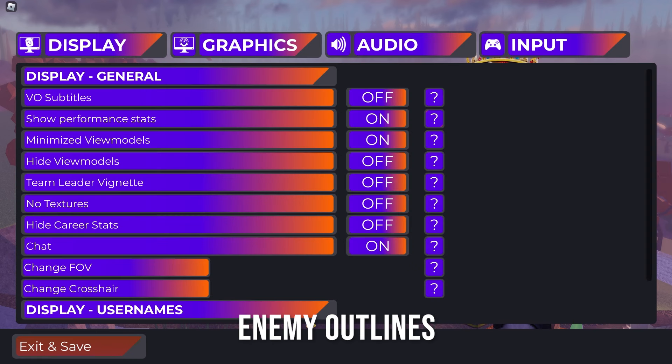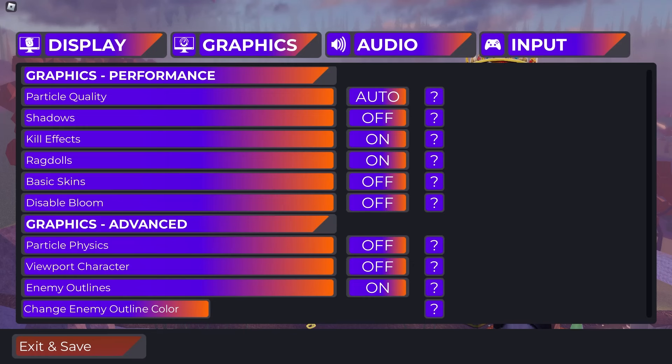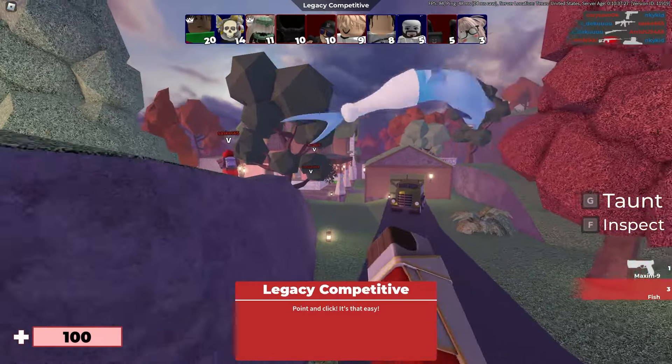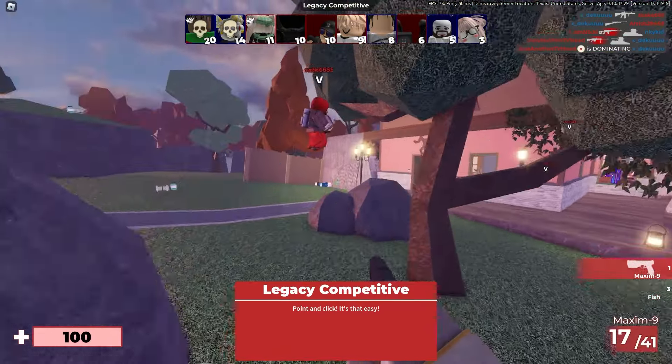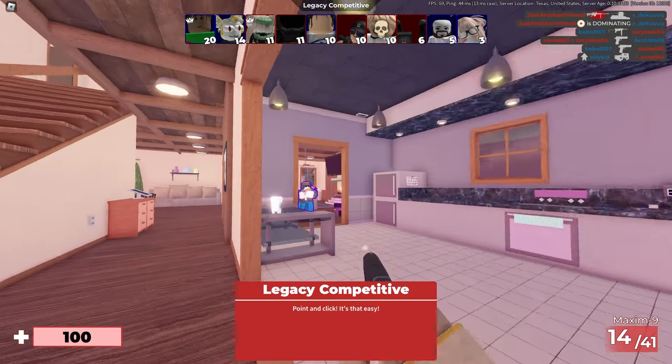The next setting is enemy outlines. Go to graphics, then find enemy outlines, and turn that setting on. You can change it to whatever color you want — like a nice pink or purple. When you join the game, you should be able to see an outline around the players.